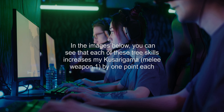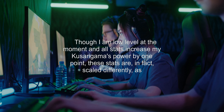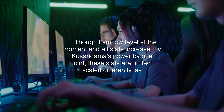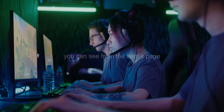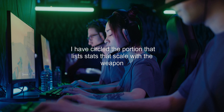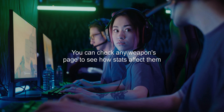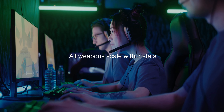So how can we solve this? There are three possible answers. Answer 1: surprisingly, I've found that three stats increase the damage of my Kusurigama. These are dexterity, skill, and body. In the images below, you can see that each of these three stats increases my Kusurigama Melee Weapon 1 by 1 point each.